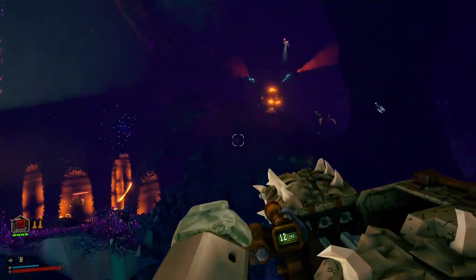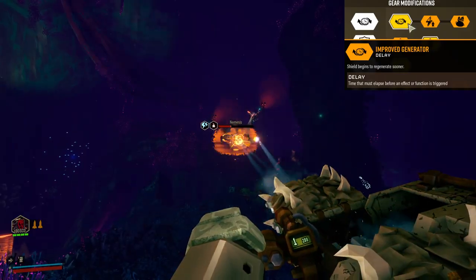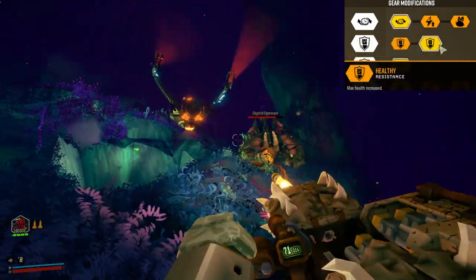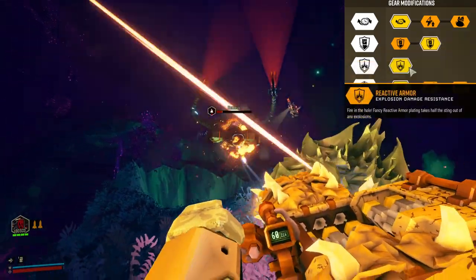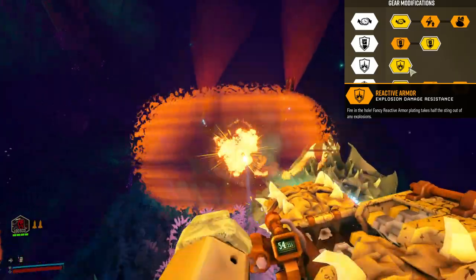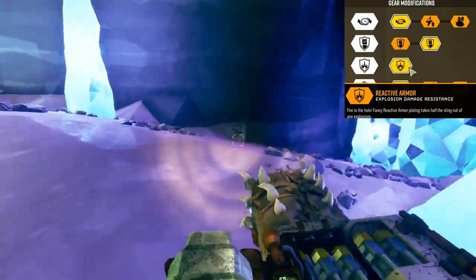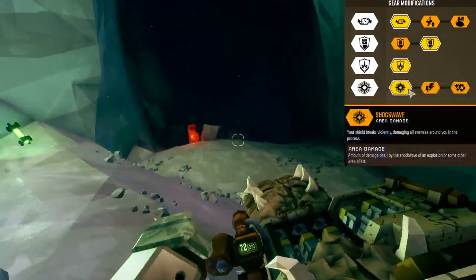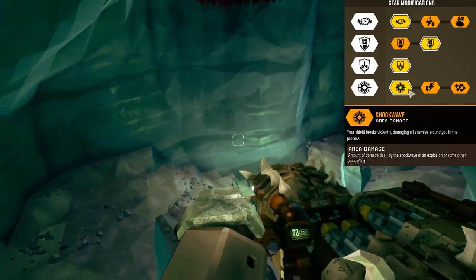And finally we've got the Barracuda armor rig. Gear mod 1 is the improved generator, with the shield beginning to regenerate sooner. Gear mod 2, healthy, increases your maximum health. Gear mod 3, reactive armor, increases your armor resistance to explosions — which is quite helpful because you will be blowing stuff up left, right and centre. Gear mod 4 is shockwave — when your shield breaks, a violent shockwave will ensue, damaging all the enemies around you.